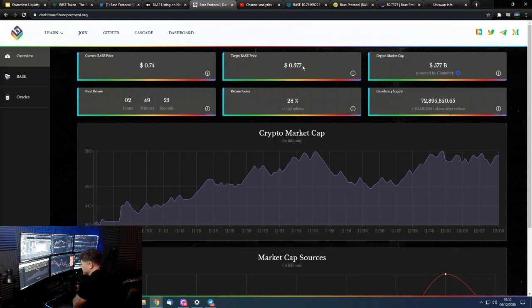This is the target price. Base is designed for someone that wants to track the crypto market cap and invest in the whole crypto market cap — so if it goes up they make money, if it goes down they lose money. It's sort of like a crypto market ETF, and that is what it's aiming to be.